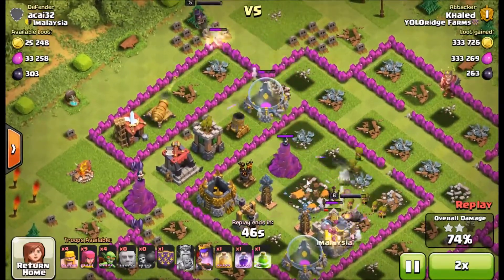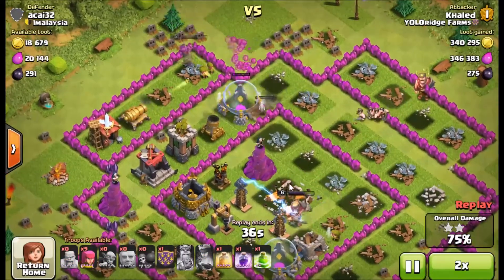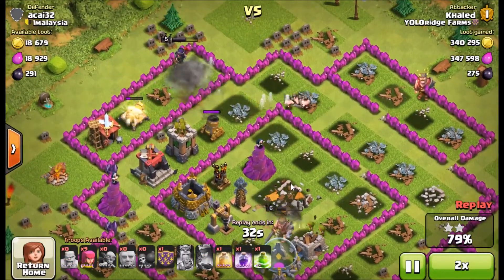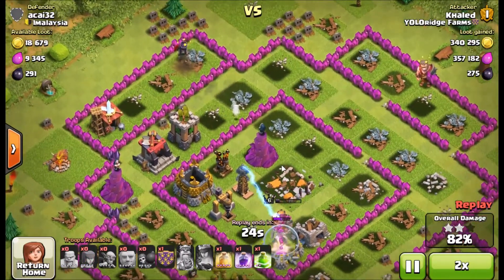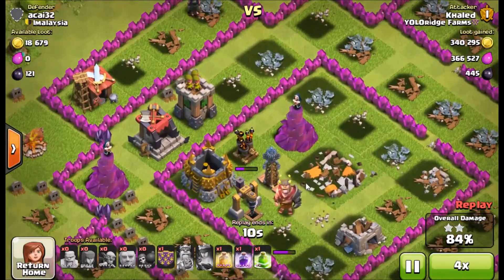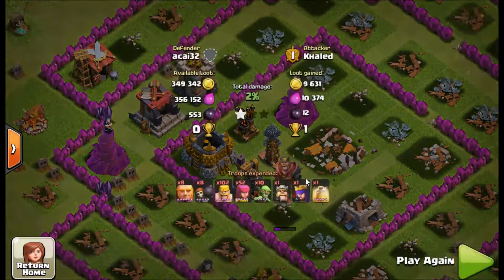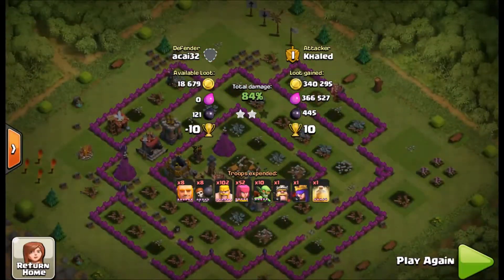Has he dropped his queen yet? Oh yeah, she's at the top — I missed that. A couple of cute goblins here and there get wiped out really quick by the Wizard Tower. How is this raid going to end? It ends really nice. Good job, Khaled.